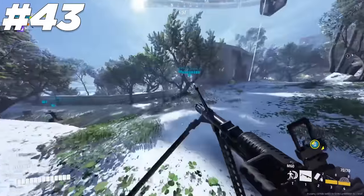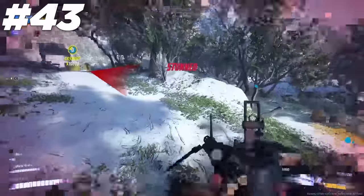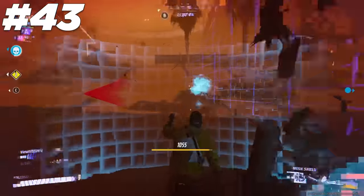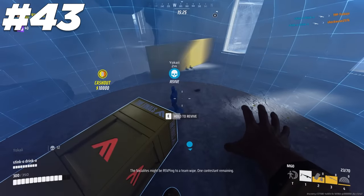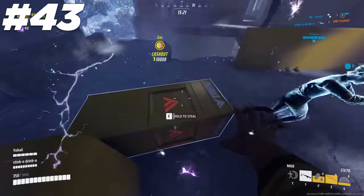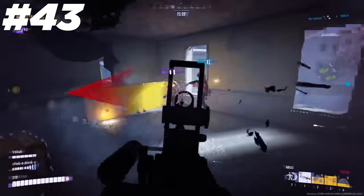One of your biggest counters as a heavy will be the glitch grenade. It shuts down all of your abilities including shields, and even worse, it shuts down the abilities of your teammates, preventing them from helping you out. If there is a glitch grenade and you have no choice but to get hit by it, toss your dome shield on top of it — it will only disable the shield and not you or your teammates.